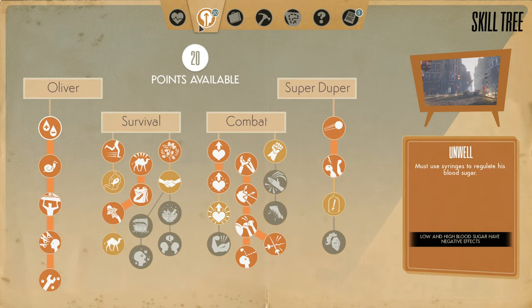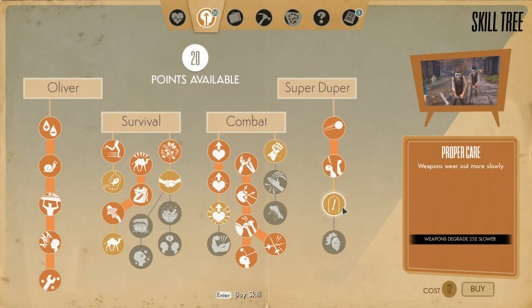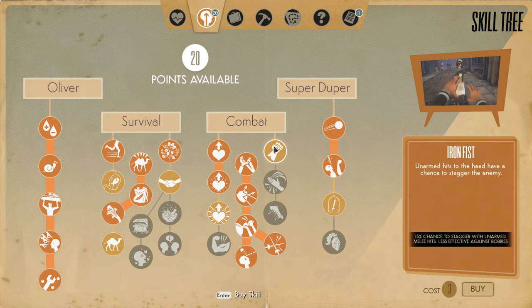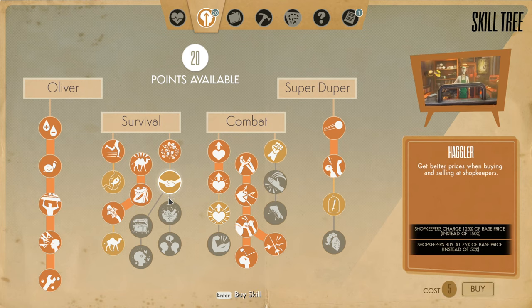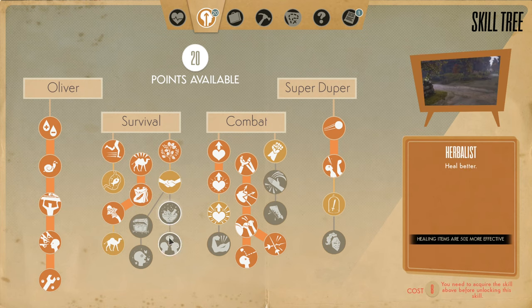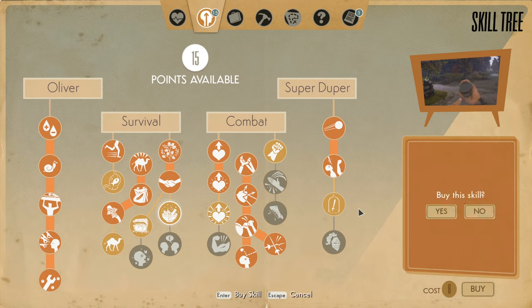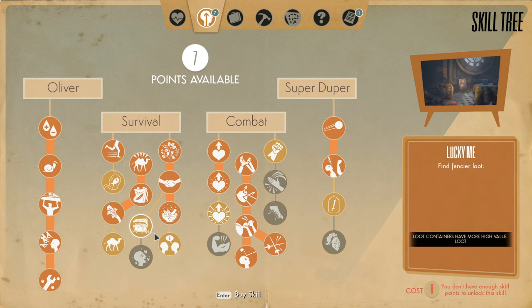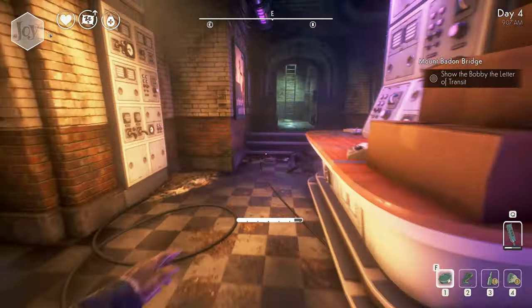I have skill points to spend as well — 20. Let's get more health. Actually, wait. Weapons wear more slowly — yeah, I don't care about that. Better prices. Heal better — that would be nice. 50% more effective, because right now it takes like four or five medicated healing balms just to get me all the way up in health. Yeah, that's really important, actually. Let's get that.